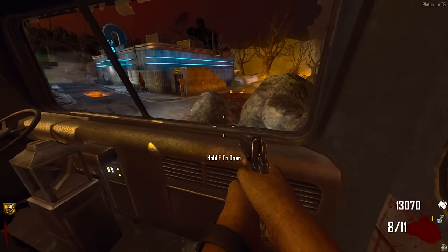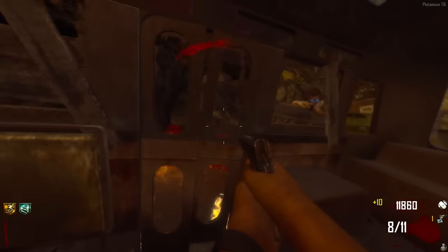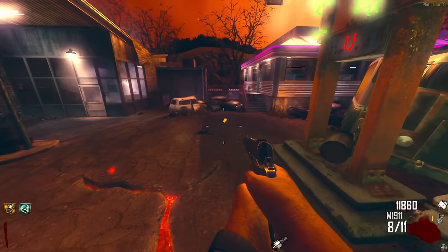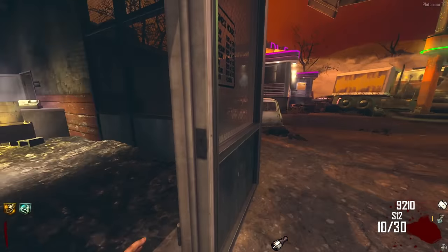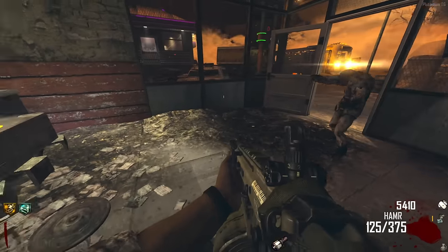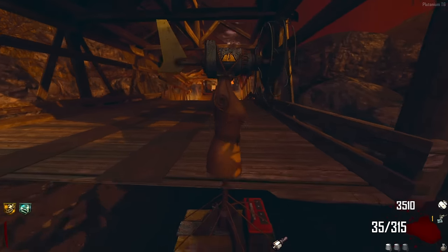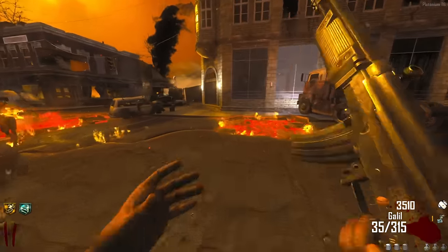We're back at bus depot, so I'll rebuy quick revive. Still need to count the jet gun parts - I think there's five but I'm only counting four in my head. Let's collect another part. I also need to hit the mystery box because I need EMPs for this easter egg, plus I could use an explosive weapon. Got the ray gun, which is good, but the game is refusing to give me EMPs.